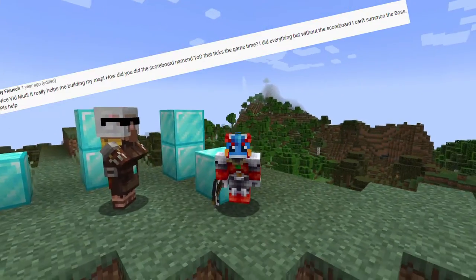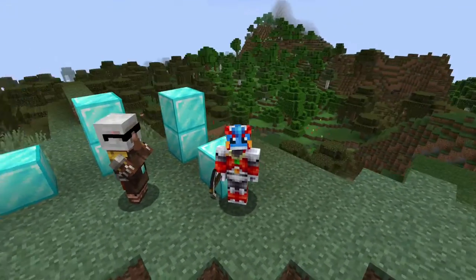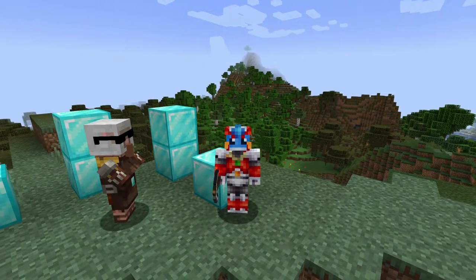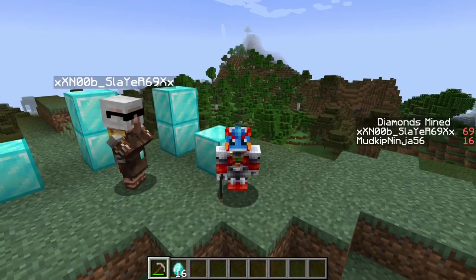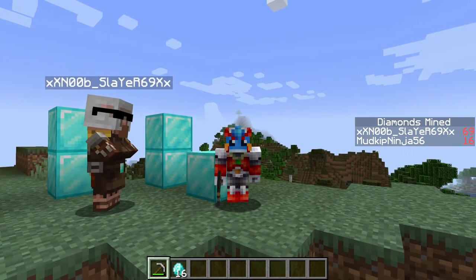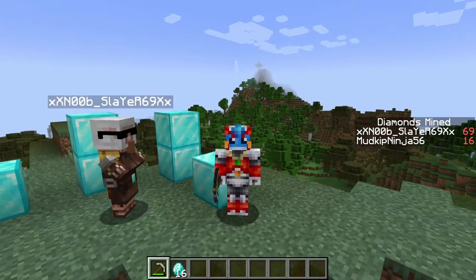Now the reason I wanted to tackle this today is because I've actually had the script for this in the works for a while, and because I have the next major How to Make a Boss in Vanilla Minecraft video coming out as the next big production video on the channel, I realized that just before that we probably should have a quick rundown on how scoreboards actually work, as that was one of the most requested comments from the original Pumpking boss tutorial.